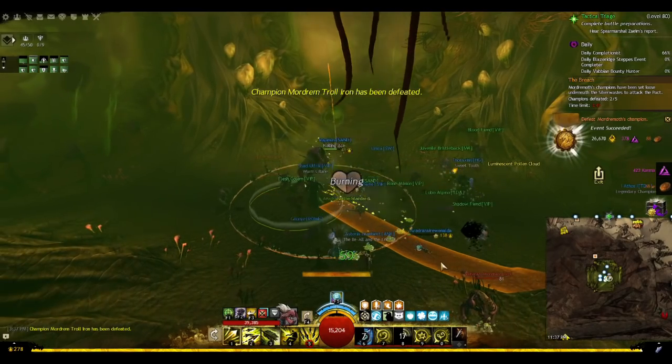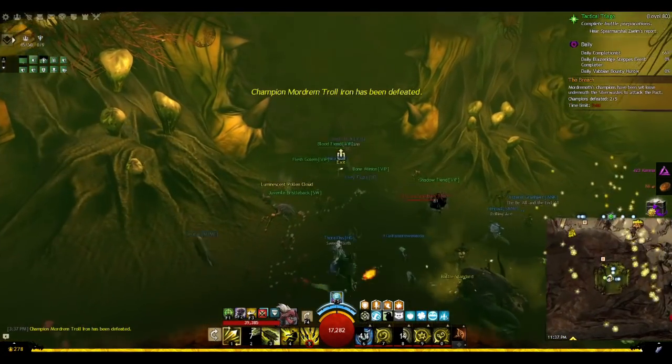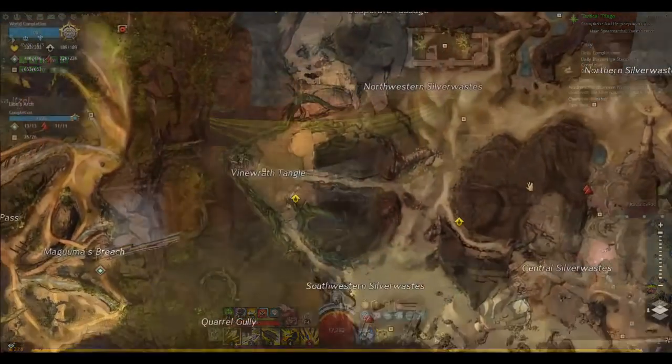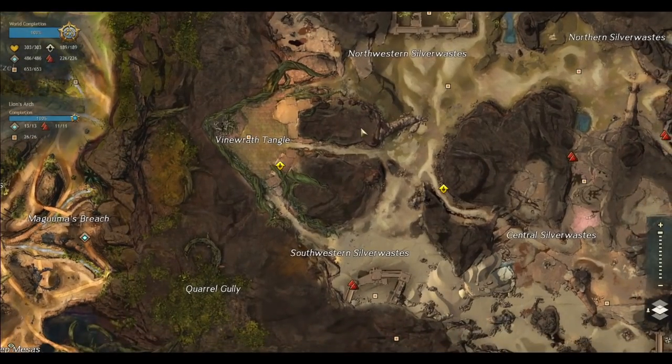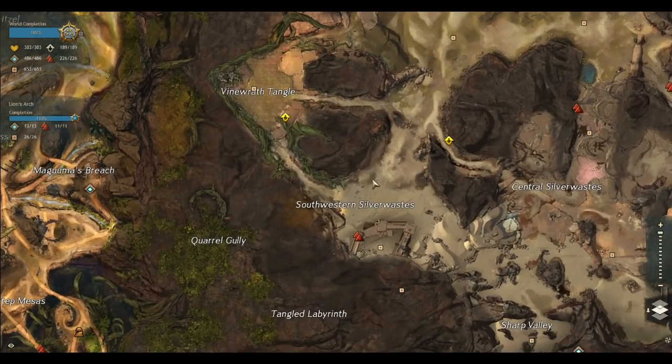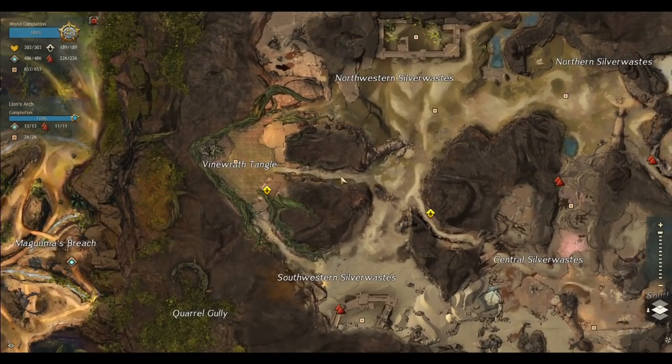Once all the bosses are defeated under the forts, there are a few minutes before the next leg of the meta, giving you enough time to run to the Vinewrath triangle. There are three lanes for this part, and each lane will go into the triangle to fight a different boss. Each defeated boss will damage the Vinewrath, and once all three bosses are killed, the Vinewrath is dead. The three lanes are north, located just up the hill next to Blue Oasis; south, located just outside Amber Sandfall; and mid, found right between the other two.